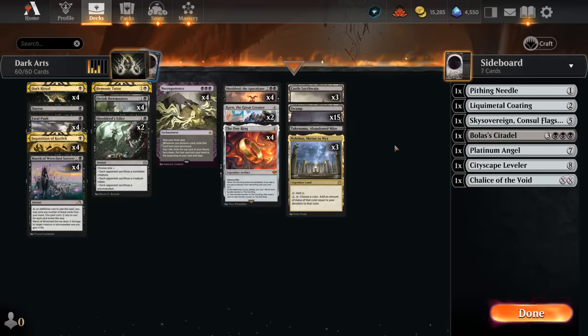That's pretty much the whole deck. We've got three copies of Nykthos to go with Necropotence and Shieldred providing extra devotion. The Abandoned Mire can get stuff back from the graveyard, 15 swamps so we're not too worried about Blood Moon, and the black Castle can be another source of card advantage. The deck is pretty well positioned against creature decks, though a little vulnerable to Field of the Dead strategies. Let's jump into some games and see how the deck does.